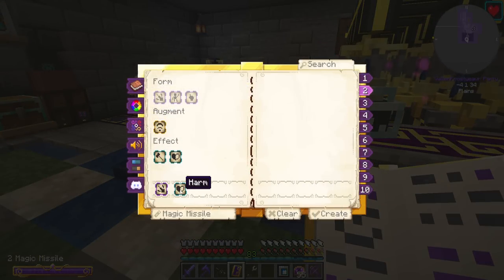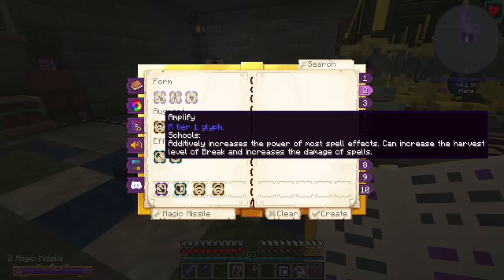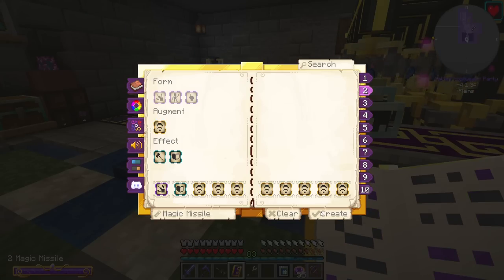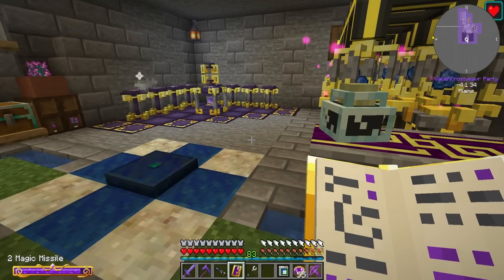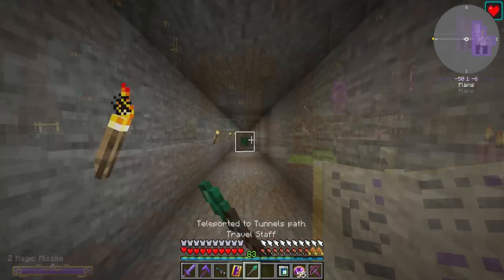So this projectile: harm, amplify, amplify. Additively increases the power of most spell effects, can increase the harvest level of break, and increases the damage of spells. If I do this and click create — oh, that uses a lot of mana. I mean, it comes back really quick, but that uses a lot of mana.